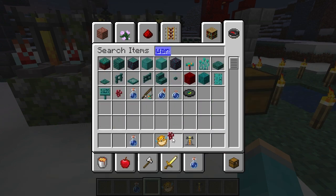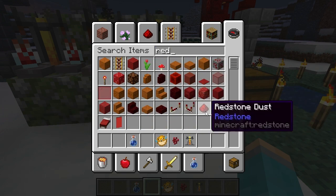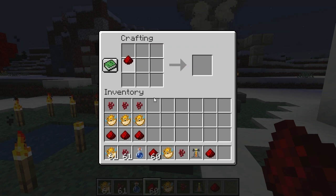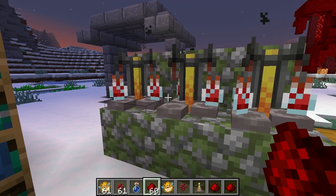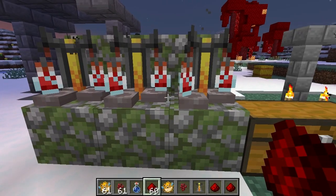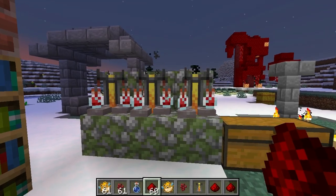You'll need nether warts — you get those from the Nether and nether fortresses — and redstone. The way I like to set up my inventory is I like to put items in threes, however many brewing stands I have. We have water bottles set up, so we have three brewing stands with water bottles in each of them.